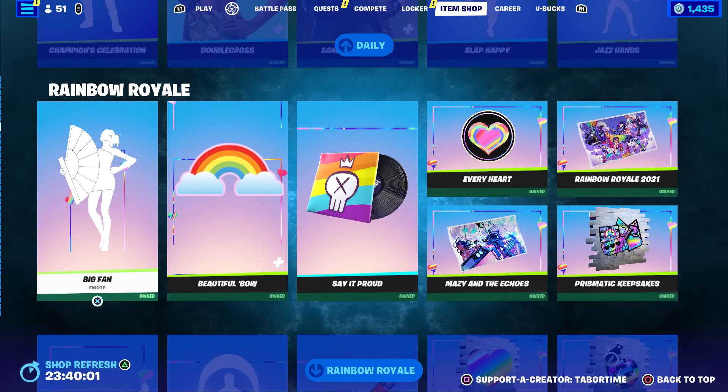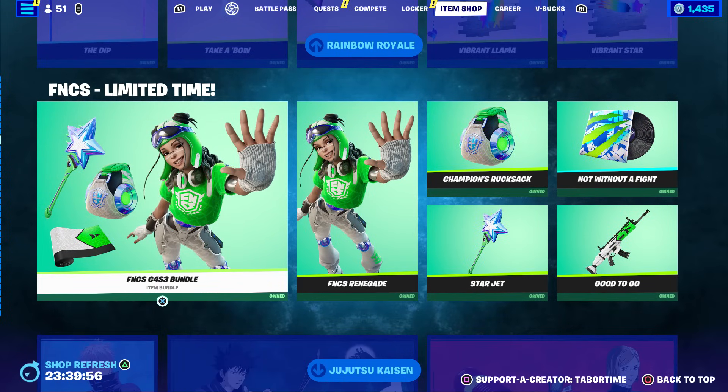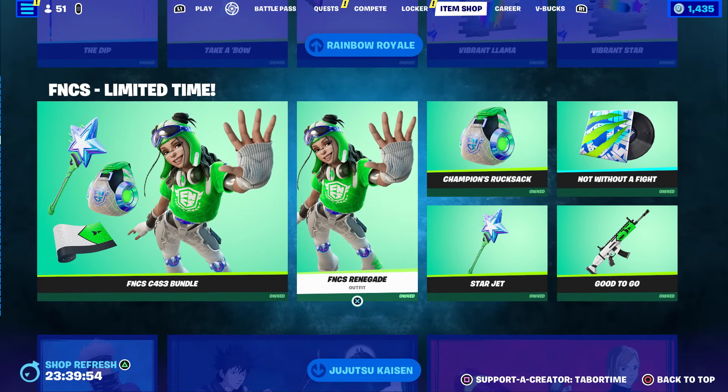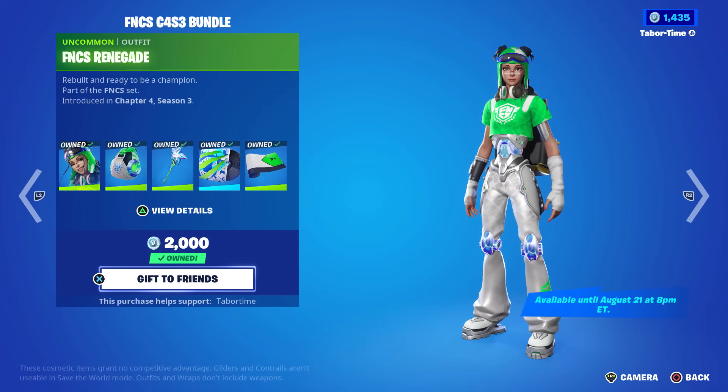Then all the Rainbow Royale stuff - 14 free items if you want them. The FNCS Chapter 4 Season 3 bundle - FNCS Renegade goes away on August 21st, two days from now. Two days to claim this before it's gone for good.